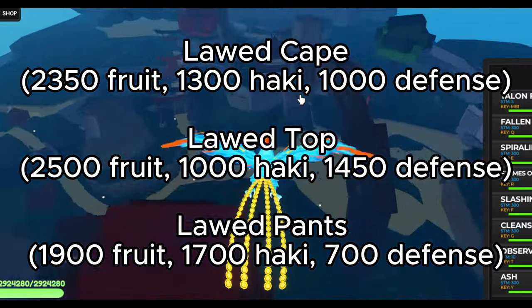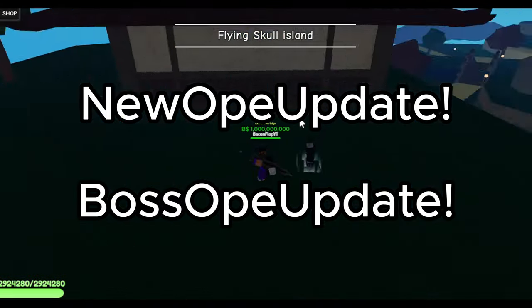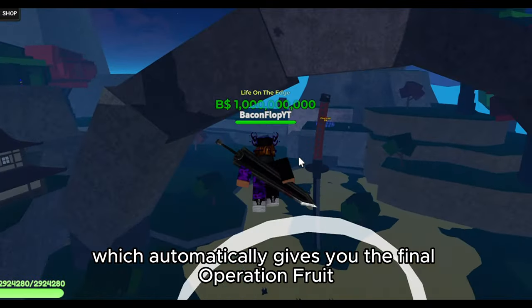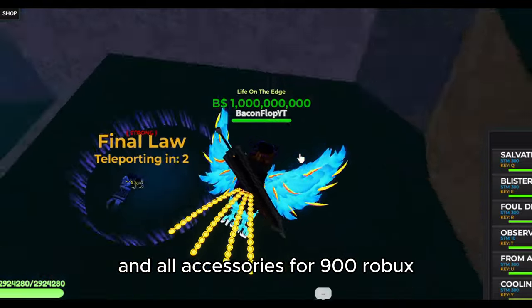Stats are shown on screen right now. There are also two new codes shown on screen right now — pause if you need to. And finally, there is a bundle which automatically gives you the Final Operation Fruit and all accessories for 900 Robux.